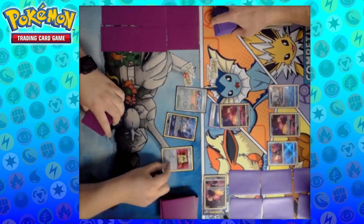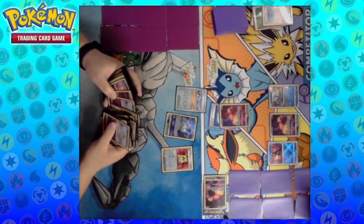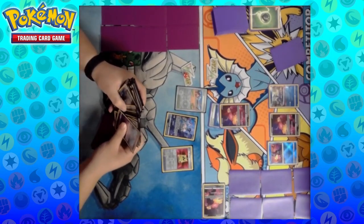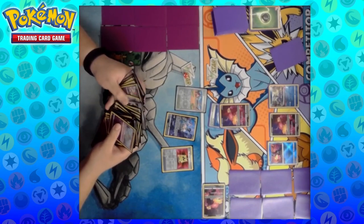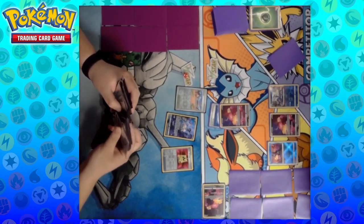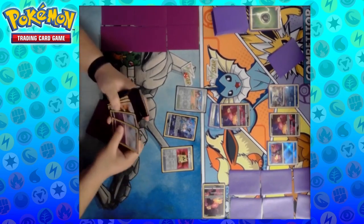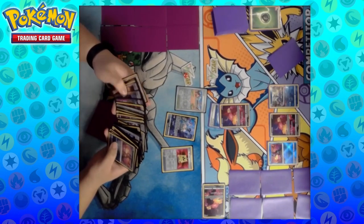There goes a Comfey, so three Comfeys technically in play or out of play already, one left to be determined, and a Path to the Peak and a pass. I think that Path was a little bit premature, but maybe they can expect to rely on the Greninja. But no, Nick does have the Artisan to bump and the Battle VIP Pass to start the search off here. I'm going to eyeball some Ralts, potentially Greninja.